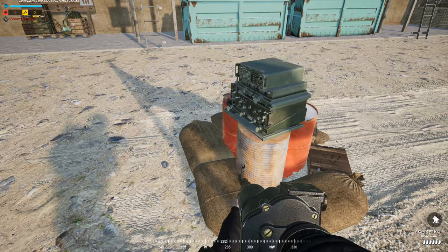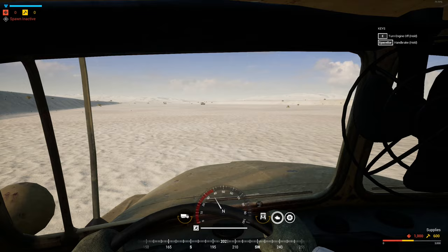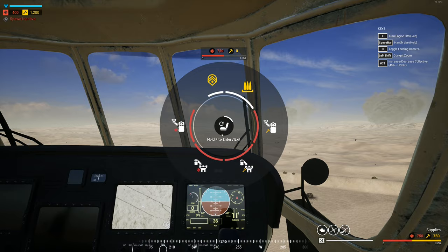In order to supply and resupply your FOB, you will need to bring your logi or helicopter within the blue 150 meter build radius, come to a stop or a hover, and drop your supplies. Note: in a helicopter, if you're going to drop supplies while hovering, you need to be under an altitude of 30 meters. If you're moving too fast in either a helicopter or a logi, that will also prevent you from dropping supplies.